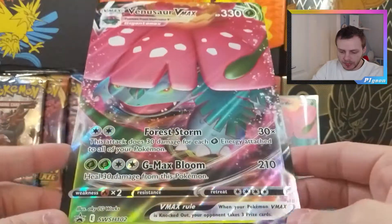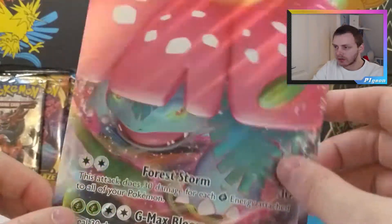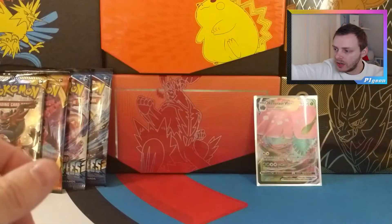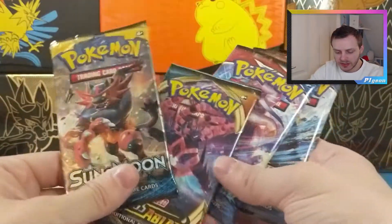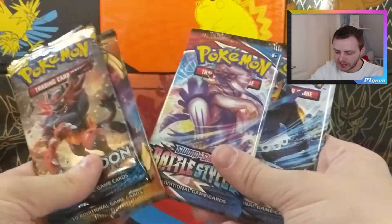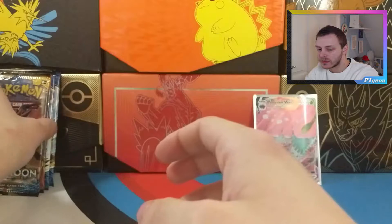Here's the jumbo, which again, like the Blastoise one, will probably go straight into my girlfriend's jumbo binder collection. And just like last time, four packs: Sun and Moon base, Darkness of Blaze, and two Battle Styles. We'll stick with the same order, so we'll start with Sun and Moon.